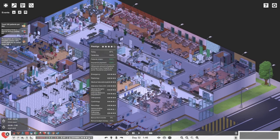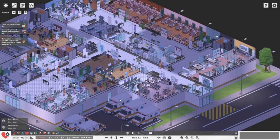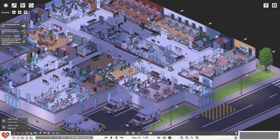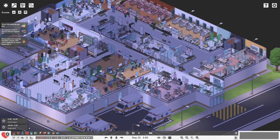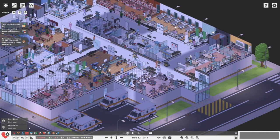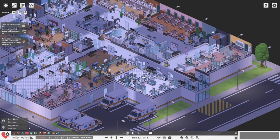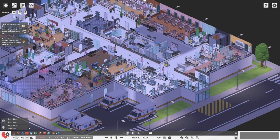We did manage to get our prestige sorted — our insurance payments will go up today. You might hit 100 patients today — expecting around 97. This day could be really good for us, and I'm wondering whether we need to start looking at doing the epidemic.